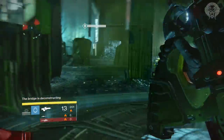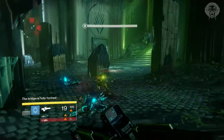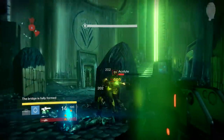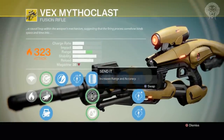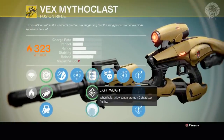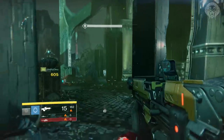Another useful tip is that you want to be as agile as possible. Armor is obviously important for all the thralls coming at you, but I would definitely recommend putting on agility perks. I've got my Mythoclast right here and I put on the plus two agility perk and changed around my stats to have as much agility as possible, so I can move as fast as possible and not get bogged down by all the thralls coming at you.